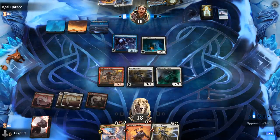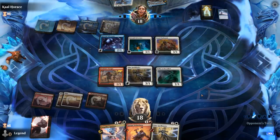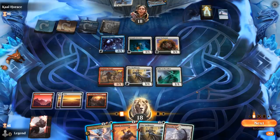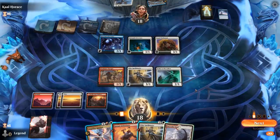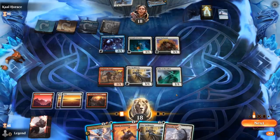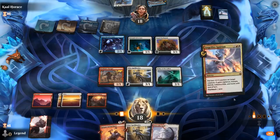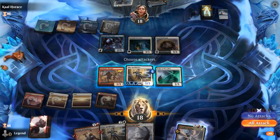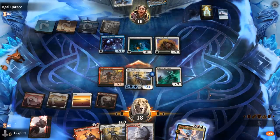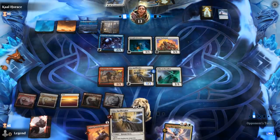Opponent did keep the card on top, but they don't have a ton of great options available. It's going to be a Warhound just as a 3/1. Now that the Fading Hope is gone, we can go for the Angel Fire Ignition. Could even put it on the Fireblade Charger — not that it's really necessary. Could put it on Elite Spellbinder so it can attack past Adversary while also blocking this turn thanks to Vigilance, and then next turn we can deploy some other creatures.